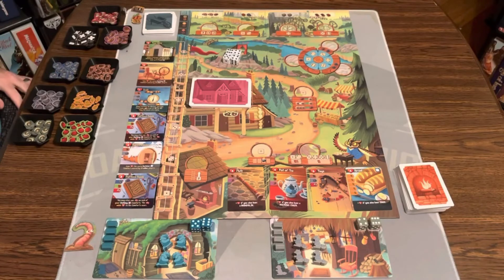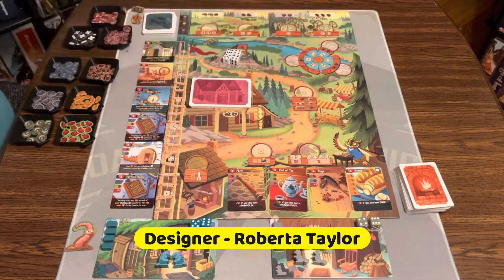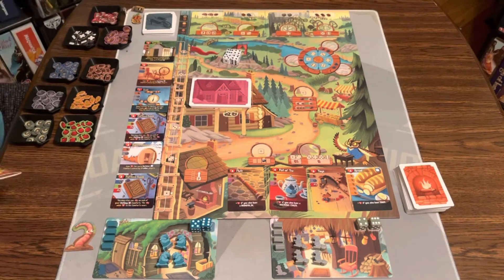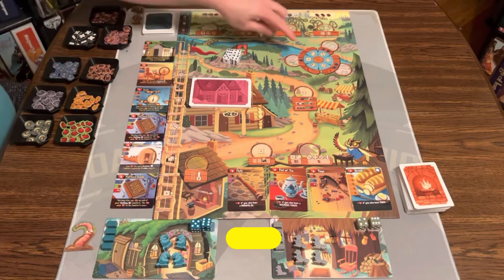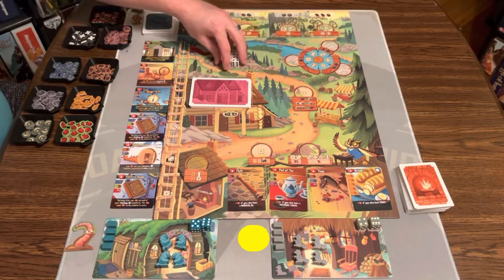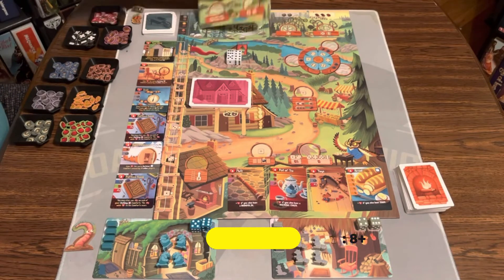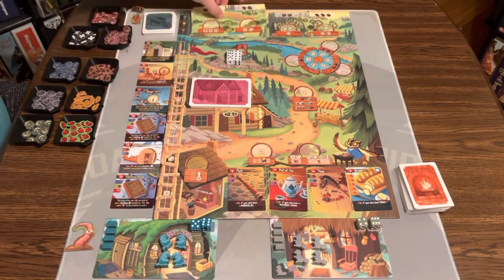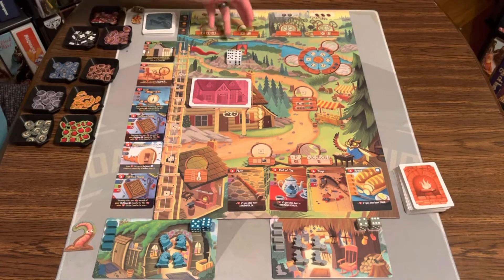Here's the game of Creature Comforts, all set up for two players. To set up, you put the board out in the middle of the table, put the River Dial over here randomly, put the four village dice on the hilltop here, and set up the meadow and the forest based on how long you want the game to play. If you want eight rounds, you'll leave all the cards in there; if you want six rounds, you'll take out a summer and a spring.